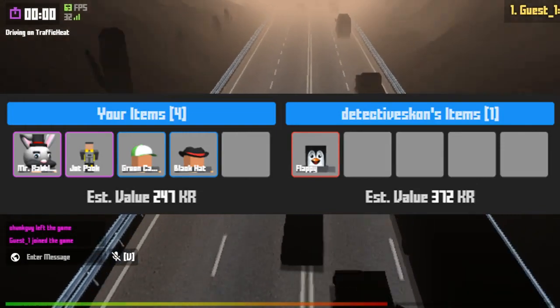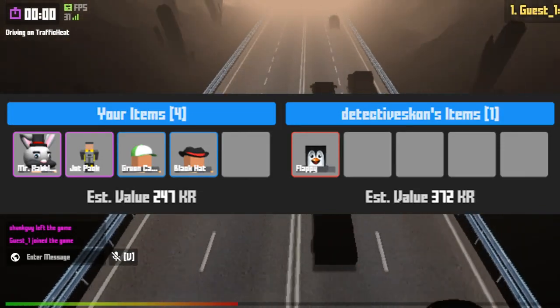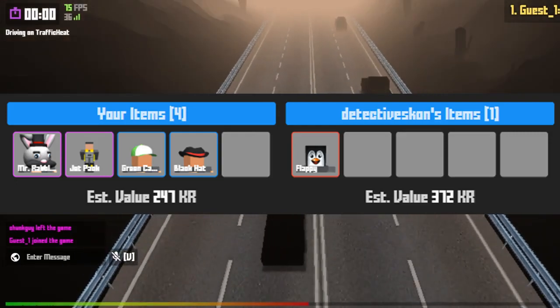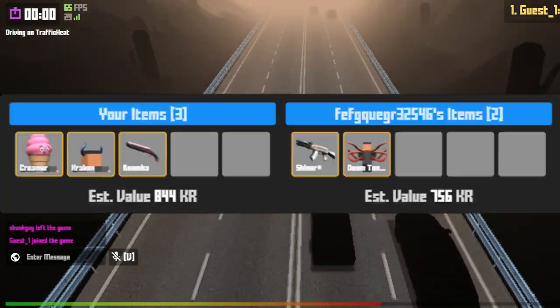Yet another trade for a floppy face — this is just some random stuff from my inventory. Definitely some profit on my side. My side's worth about 300 for the floppy face item, which is worth about 300 to 400 at the current moment.